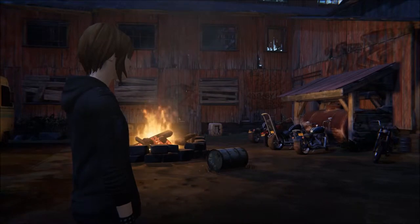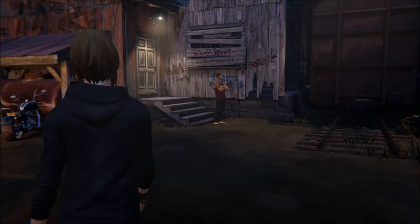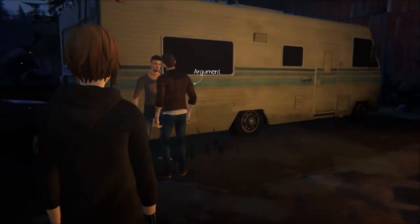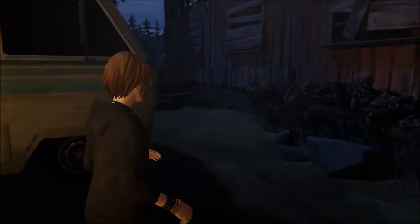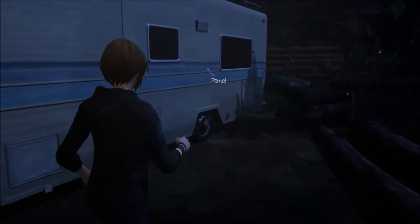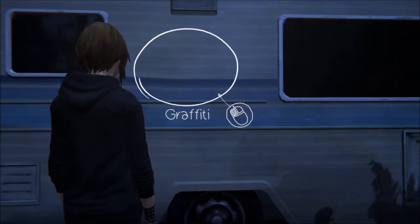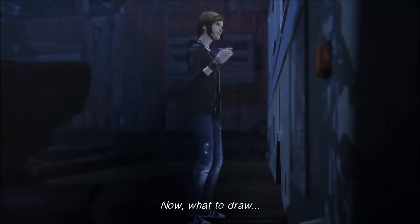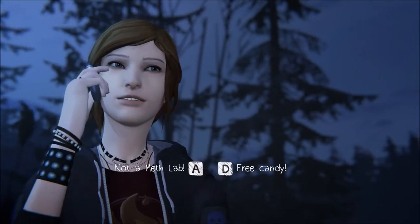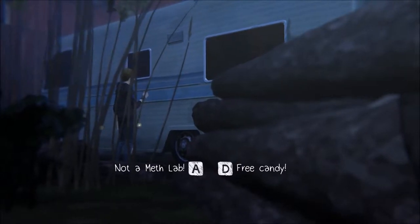This is graffiti spot number one. You are here at the Oak Mill right at the start of the game and you'll see Frank's RV with the two people that have an argument. What we are going to do is walk around the RV on the back side and then there will be a panel place here. You can make graffiti here and we can actually choose what it is. So I'm going to make it 'free candy'.